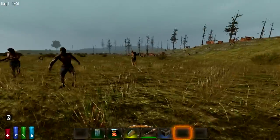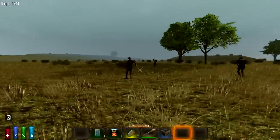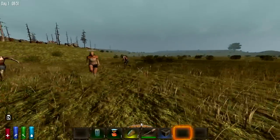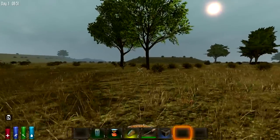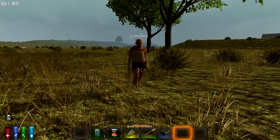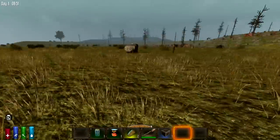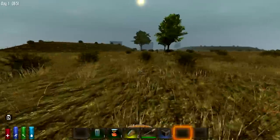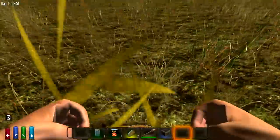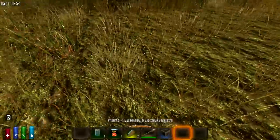Welcome to Seven Days to Die! We're joined up — the fearsome twosome. We need to build some weapons. All we had to do was find each other, and here we are. You want to punch some grass and get some grass fibers.